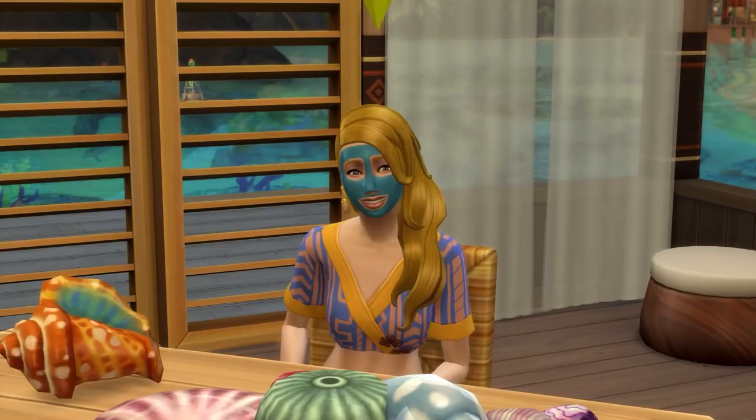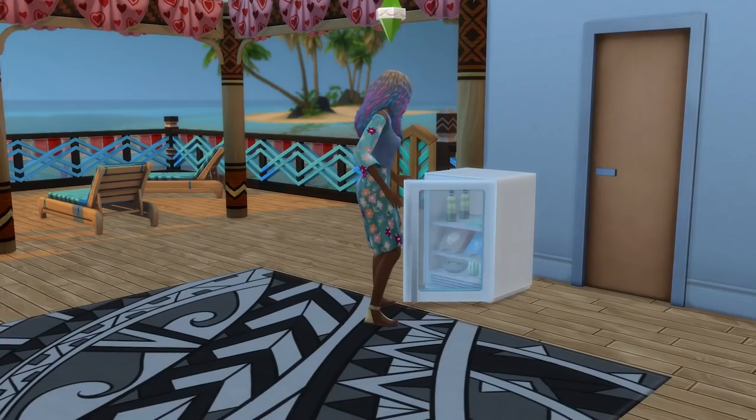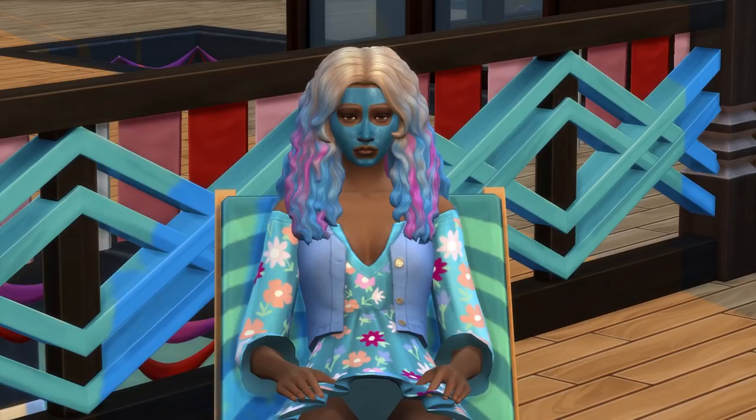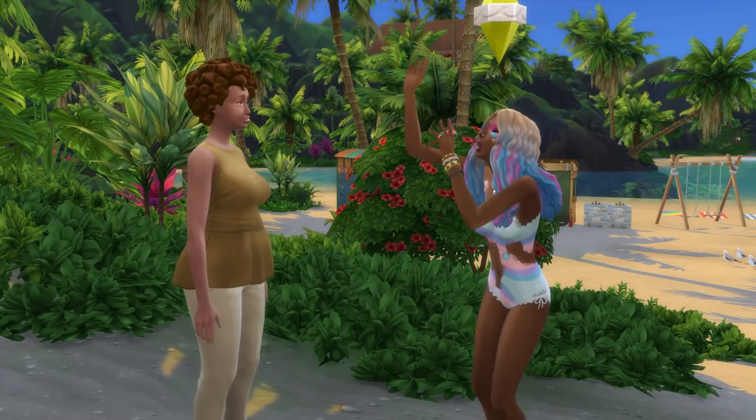On to number three, which will require the Spa Day game pack: hydrating masks have an extra special effect on mermaid sims. Hydrating masks can be bought and applied from the Dark Sweets fridge, and as usual they'll help your sim clear negative moodlets. But the real win kicks in when a mermaid removes this mask.